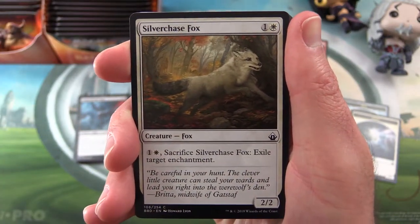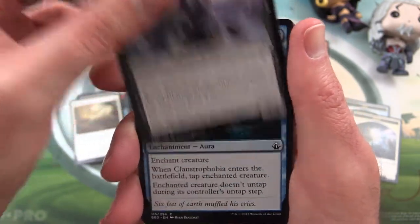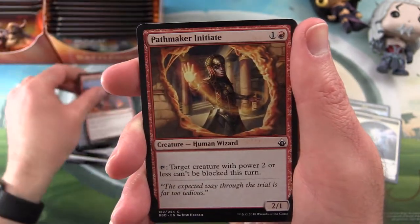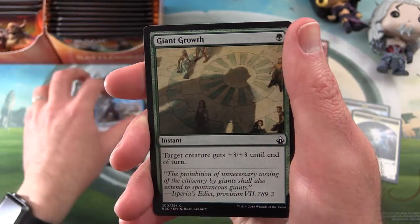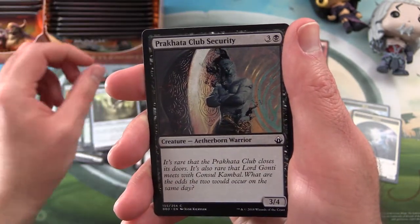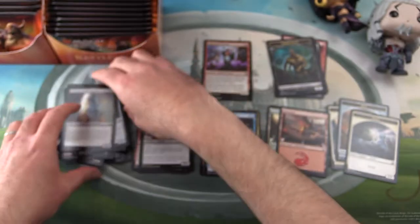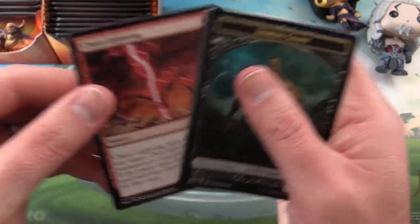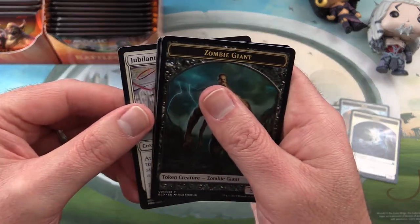Okay, spoiler alert. What do we have here? Silver-Fur Master, Bloodborn Scoundrels, Claustrophobia, Magma Hellion, Pathmaker Initiate, Elvish Visionary, Negate, Giant Growth, Pierce Strider, Prakhata Club Security — that's probably from Kaladesh or Aether Revolt, one of those. And we got Chain Lightning again — you probably got a peek of that when I was reorganizing cards.